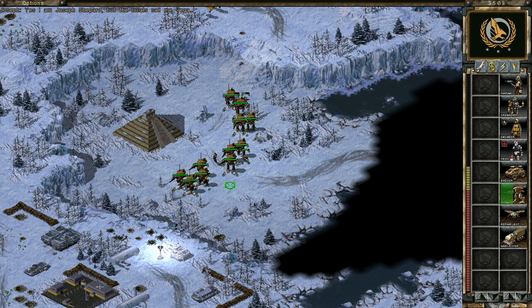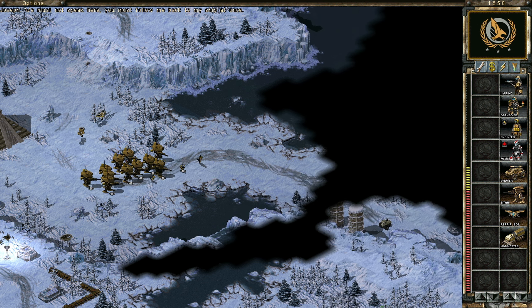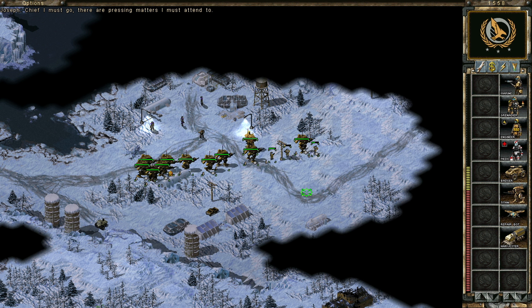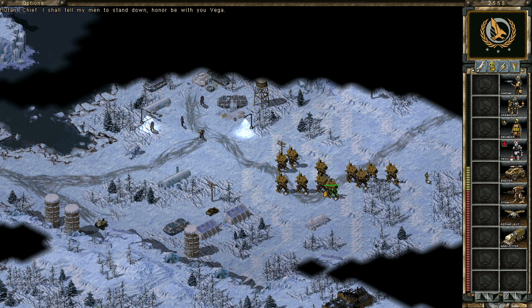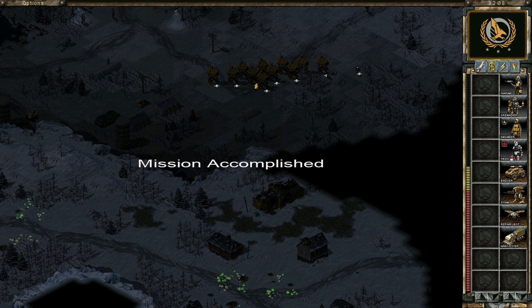Yes, I'm Joseph Shepard, but the locals call me Vagown. My grandfather was General Shepard, responsible for winning the First Tiberium War. I know about the Brotherhood - its return was good for you to seek me out, but the situation is far worse than you realize. We'll not speak here - you must follow me back to my ship at once. Get your titan escort here. Looks like things are tying into the initial cutscene now. And there we go.